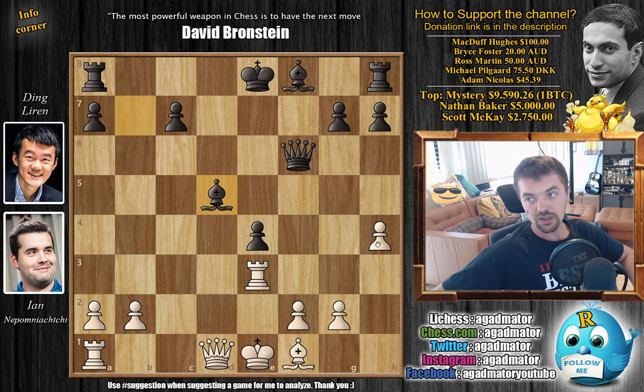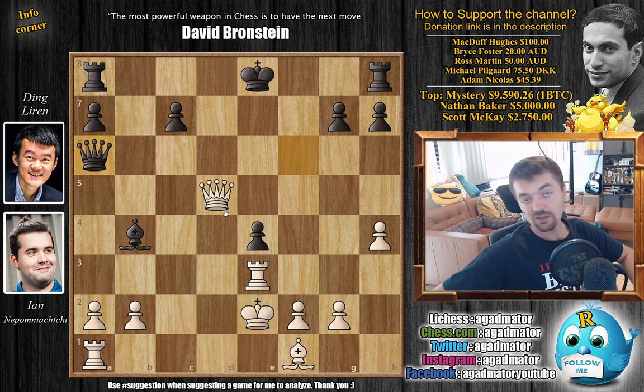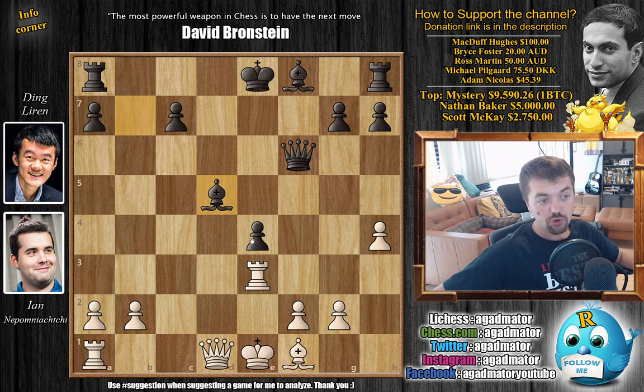Feel free to pause the video and find the winning idea. For those who found it — congratulations on not grabbing the bishop right away. If you grab the bishop immediately, you run into bishop b4 check and it's actually black who's winning: you can't go here because this wins the queen, and if you play queen a6 check the black king has no squares. You'd have to give up material, and then rook to d8 is just winning, or king d1, queen captures — white completely falls apart.